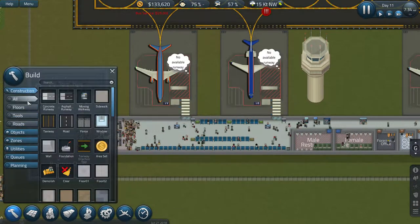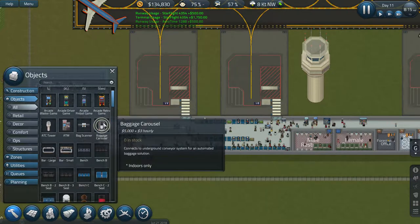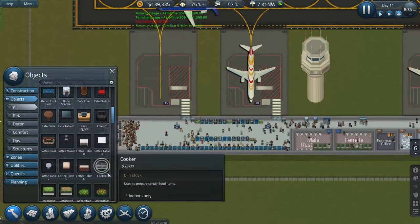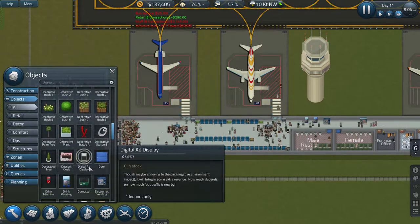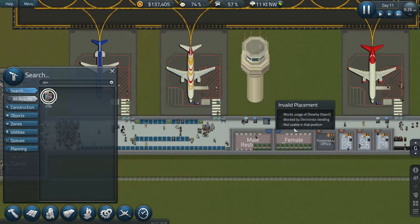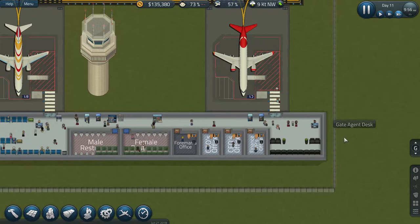What can we do to improve the environment? We're going to need some retail and food places at some point. There's obviously decoration, flowers and stuff. There's also an ATM machine for two thousand - let's put that in between everything here so it's near our food vendors and drinks vendors.